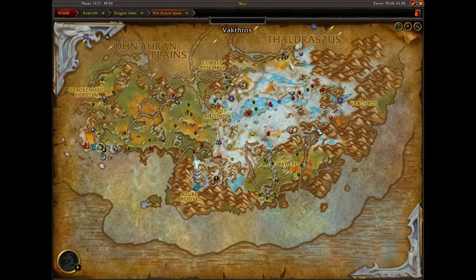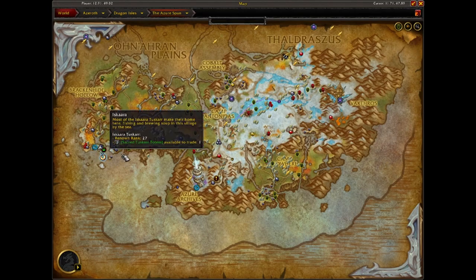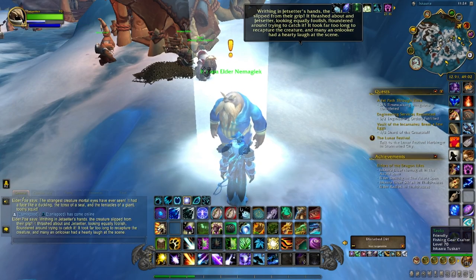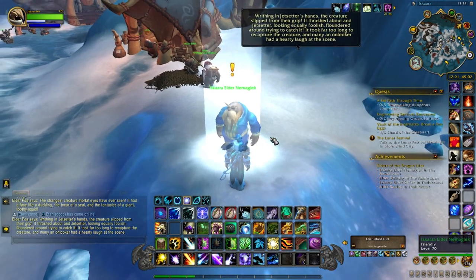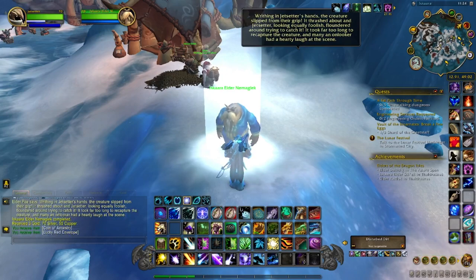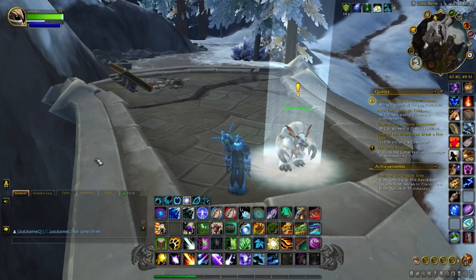Our first elder in the Azure Span is located in Iskaara — it's Elder Nima Glek. He's right behind Tavio the fishing gear upgrader. Talk to him, get our coins, and head on to the next.